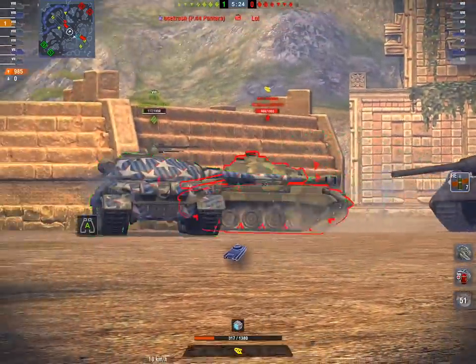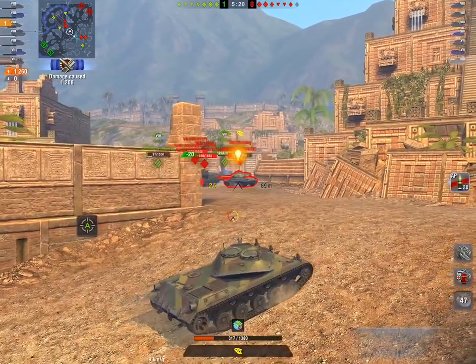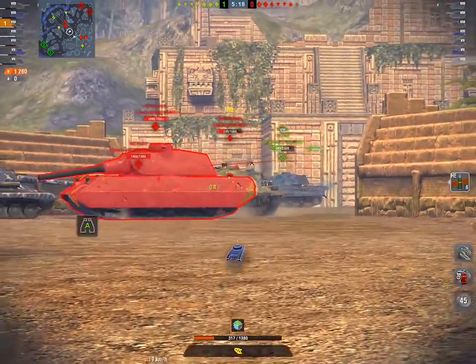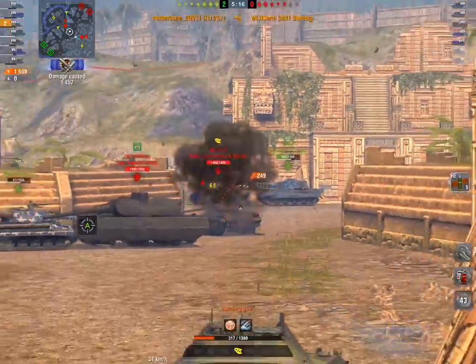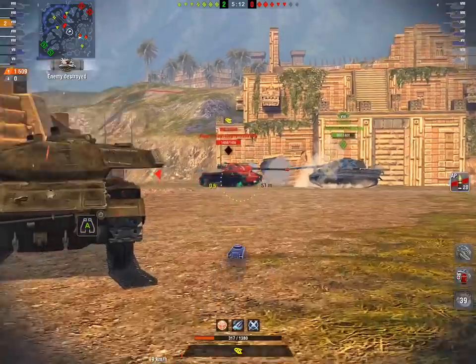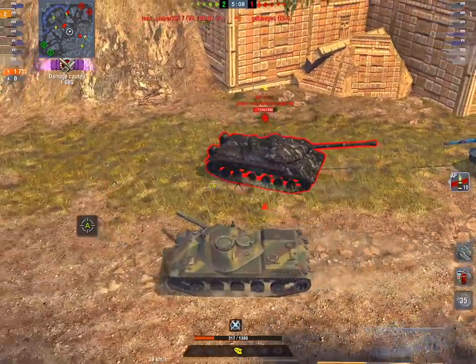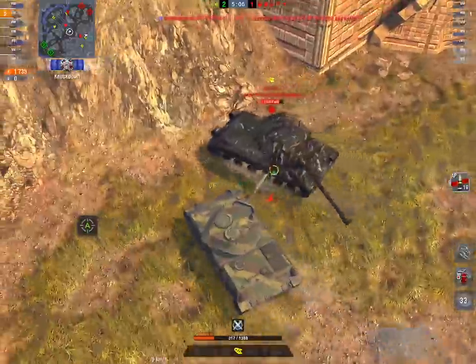One, he's popping HE and he's going to smash that Bulldog. And he does. He focuses the Bulldog, which is the target that can be cleared quickest from out in front of that IS-5. And then he makes this decision, which is bypass the IS-5. It's a tough world, but here it is — he could stay there and try and help the IS-5.